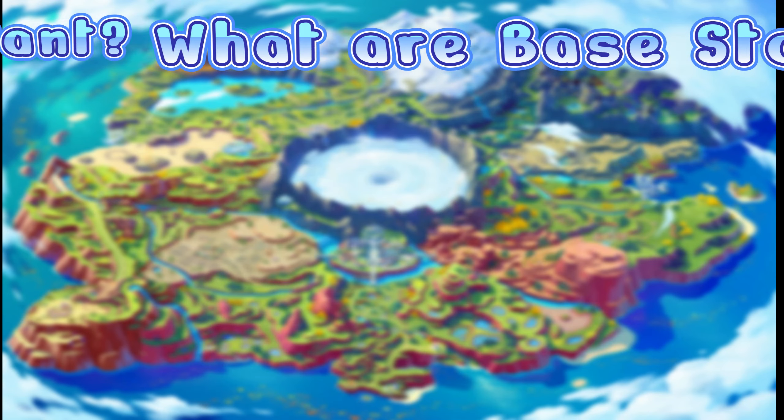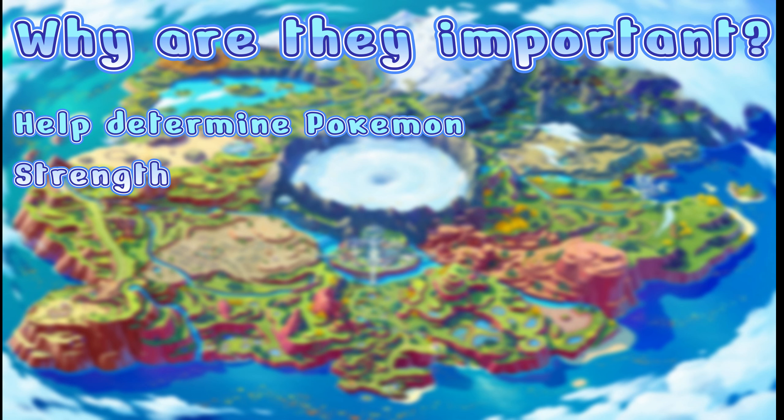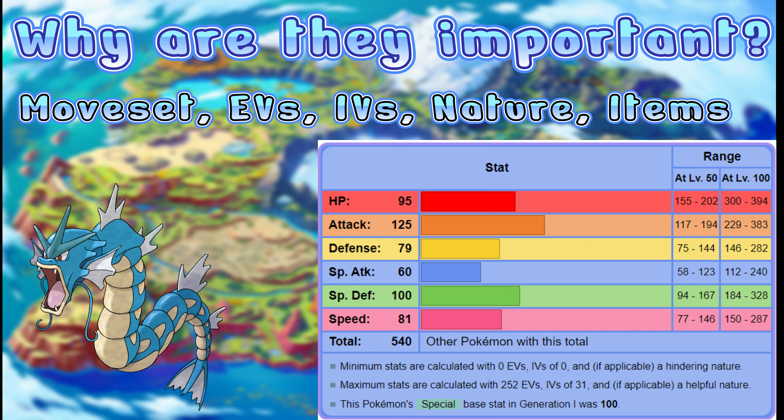Why are base stats useful? There are three main reasons they're extremely important. The first reason is that it gives you a good idea of a Pokemon's strength, so you know how to utilize it in battle. Take Gyarados, for example — looking at its stats, you can see it's a strong physical attacker. Knowing this will help you decide its moveset, EVs, IVs, nature, and even an item to help boost its stats. Base stats helps you answer all of these questions.